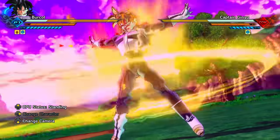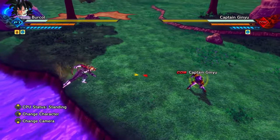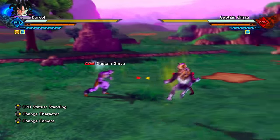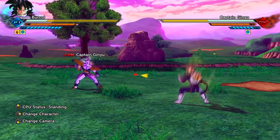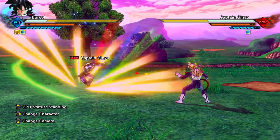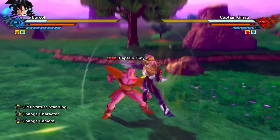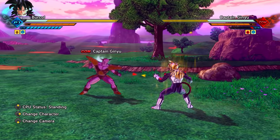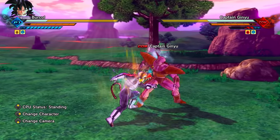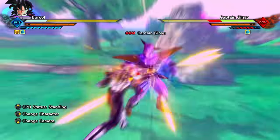If you're in any of the Super Saiyan Awoken skills on your CAC, you can hold down the heavy input — on PS4/PS5 this is the triangle button — and fully held, you will perform a snap vanish. A snap vanish lets you teleport with a fully charged heavy attack, and if your opponent is guarding, going for an ultimate attack, or using Fighting Pose F, this will break their guard.